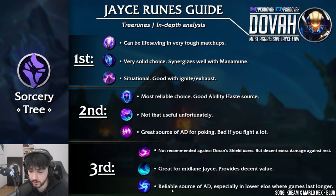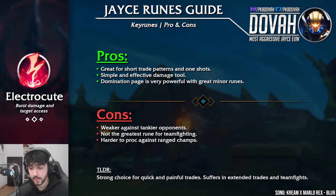Scorch is not recommended against Dawnshield users — if you play into a champ that has Dawnshield and Second Wind, you might accidentally heal them with Scorch. But it provides decent extra damage against everyone else. Waterwalking is great for mid lane Jace — it provides decent value, comes online every time you contest an objective, and is also nice for roams. Gathering Storm is very reliable as a source of AD, especially in lower elos where games tend to last longer — great if you want a very soft scaling pick. Electrocute is a very spicy rune — great for short trade patterns and one-shots. This is the kind of rune you want against Yasuo where you don't want to extend trades.